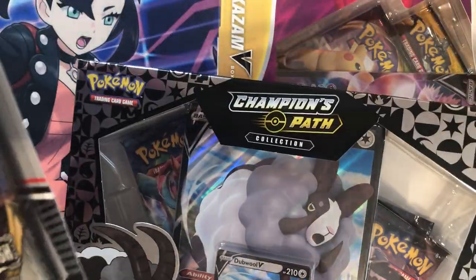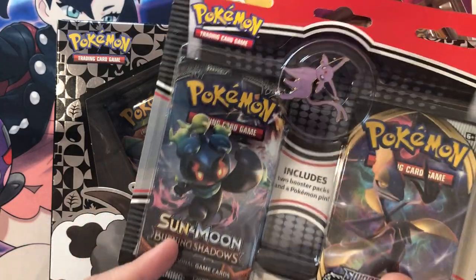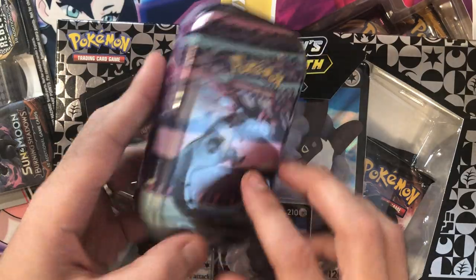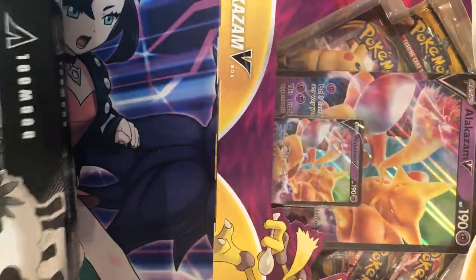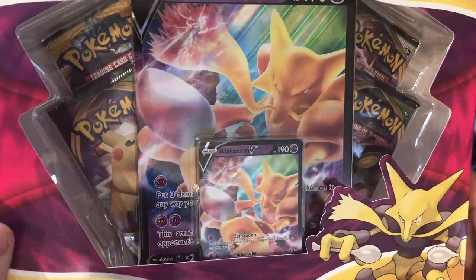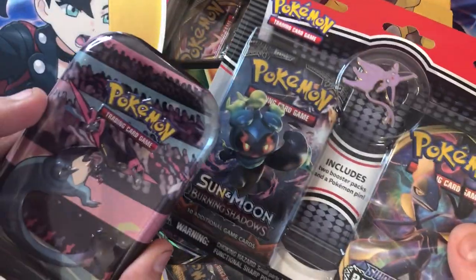The Burning Shadows pack basically pays for that — it's the same amount of money. You can't even find Burning Shadows blister packs retail anymore; if you try to buy them online they're like almost 10 bucks a piece anyway. So this stuff was almost like free. We've also got a Champion's Path double box, which I'm saving for the end — maybe we'll get the Charizard — and an Alakazam V-Box, which finally came out. It looks like there's a Sun and Moon pack, a Rebel Clash, and two Vivid Voltages in there, plus the Alakazam promos.